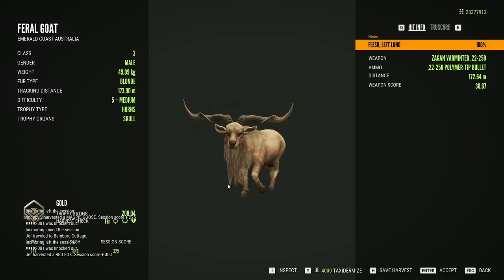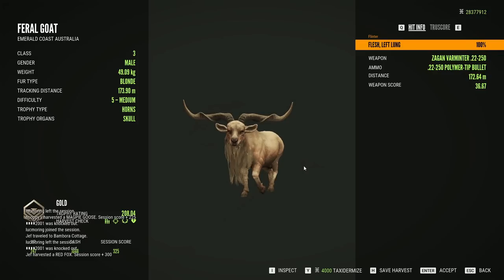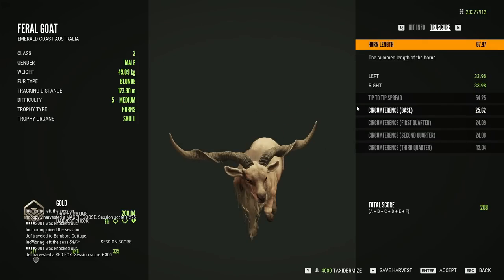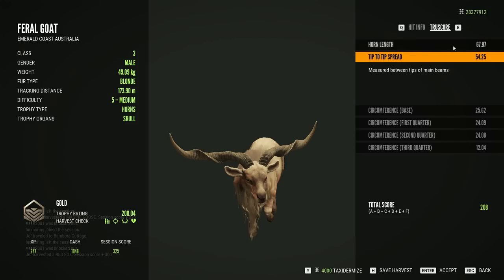208.04, he's 49-plus kilo. We still missed it by about 0.7 — he was a good one, just not quite enough. Let's look at the true score: horn length is 67 and spread is 54. Those two parts are making up more than half the score. The rest is circumferences as you go out the horn. We were so close on that. For that weight, honestly, I think he has a pretty low score.